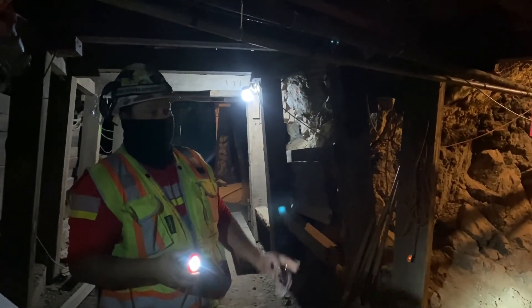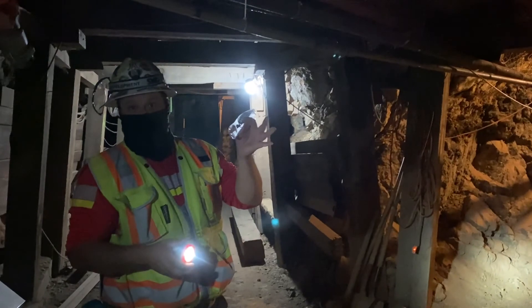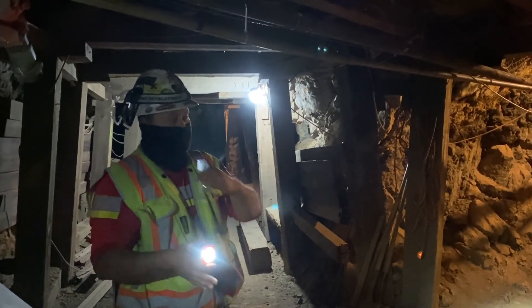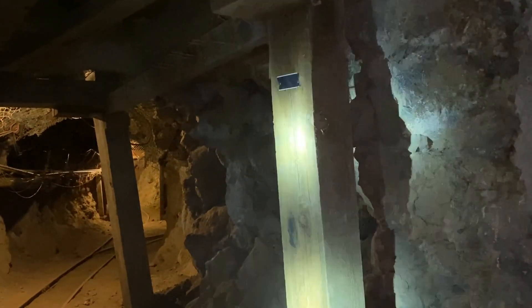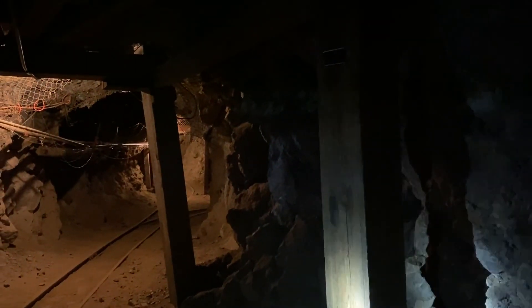This is the third type of ground support we see in the old historic part of the mine. The first was mesh and bolts, then we saw what we call cribbing or lagging back in that section. This third part is old-school timber — if you think old cowboy movies or cartoons where they've got actual wood underground supporting the mine, this is what we have here.